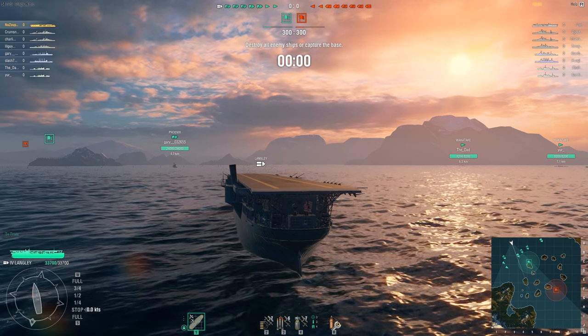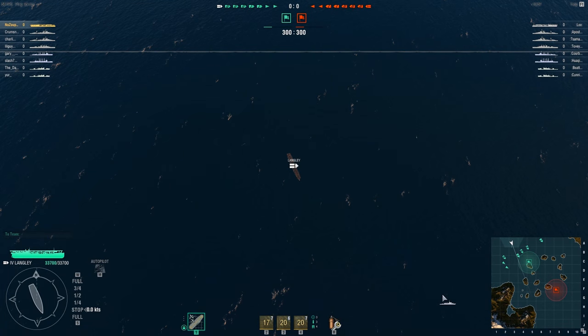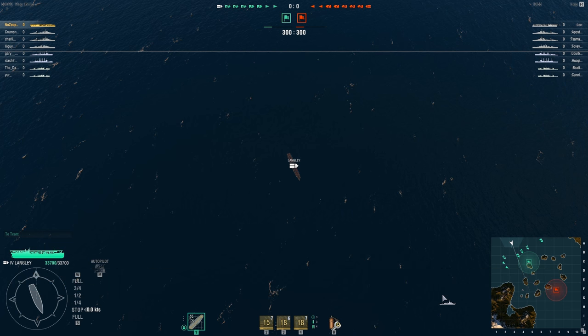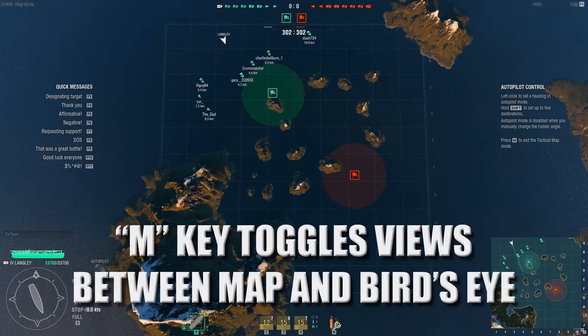The first time you get into a game with carriers, as soon as the round starts, your view will change to a bird's eye view of the battlefield. Get used to this view, as it'll be what you primarily look at as you navigate. As the round starts, the very first thing you'll want to do is get your carrier moving. Remember, a stationary carrier — or CV as they're known — is a sunken CV. Press the M key to bring up your map. This is another view you'll need to get used to, as your time will primarily be spent here managing your ship and planes.